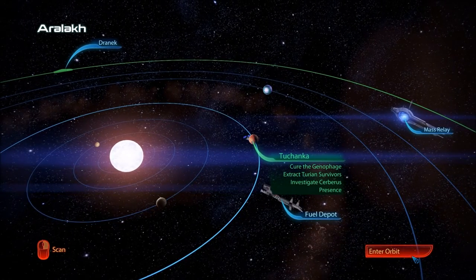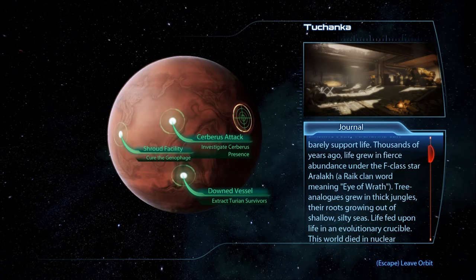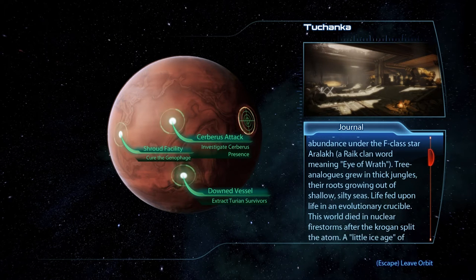I'm going to take a look at Tuchanka — I'm not going to go in there yet. Oh, look at these things: Shroud Facility — Cure the Genophage. Cerberus Attack — Investigate Cerberus Presence. Scarred by bombardment craters, radioactive rubble, choking ash, salt flats, and alkaline seas, Tuchanka can barely support life. Thousands of years ago, life grew in fierce abundance under the F-class star Aralach — a Krogan word meaning Eye of Wrath. This world died in nuclear firestorms after the Krogan split the atom.